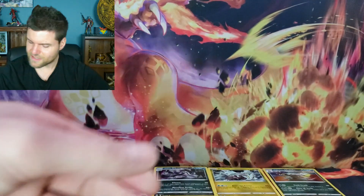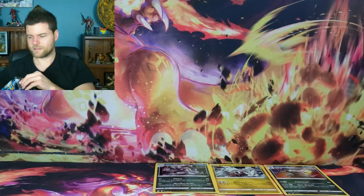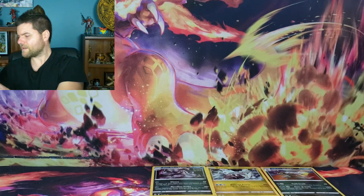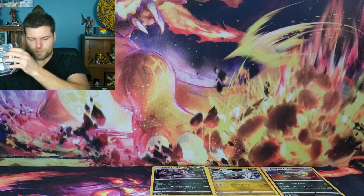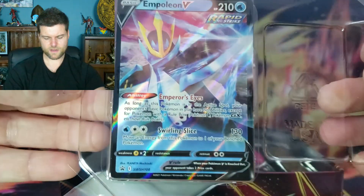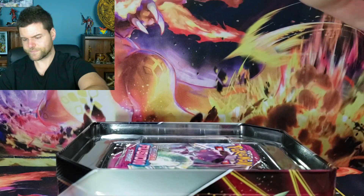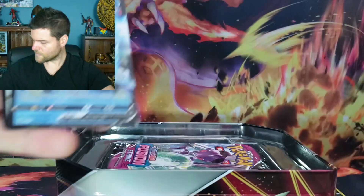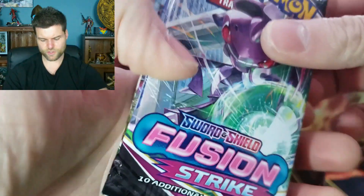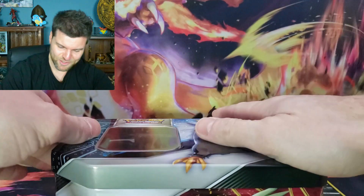All right, we're going to jump right into the next one which is the Empoleon V tin. This one is actually wrapped differently - it's got the wrap on the front and is actually fully sealed. Let's get this one open. Now we have the Empoleon V. The pack assortment is actually different - we've got Fusion Strike, Fusion Strike, two Evolving Skies, and a Chilling Reign. I like this one better already.